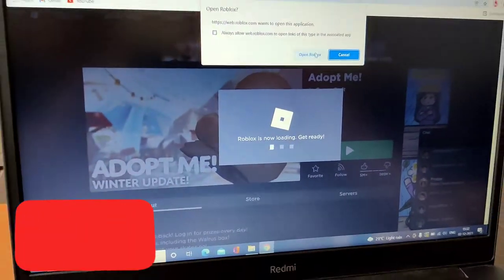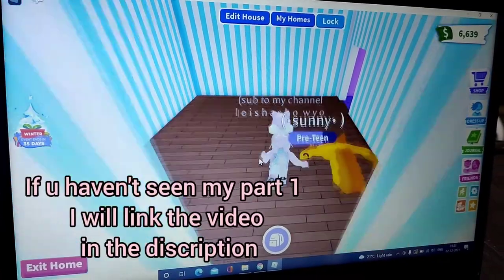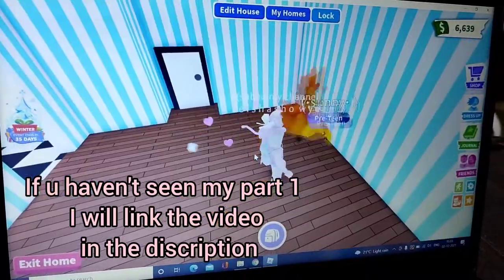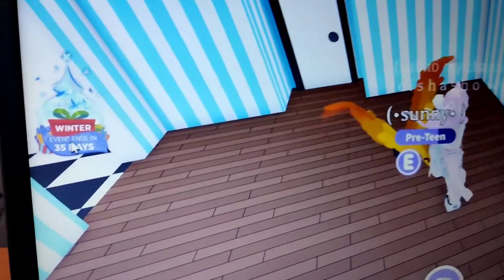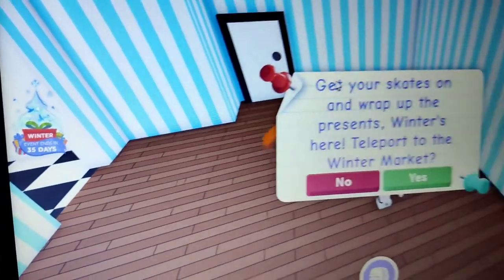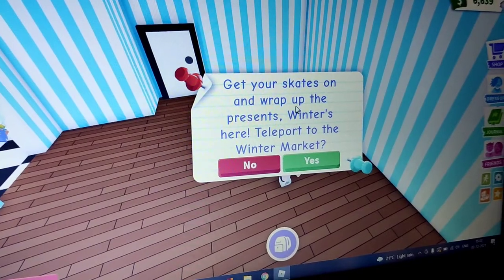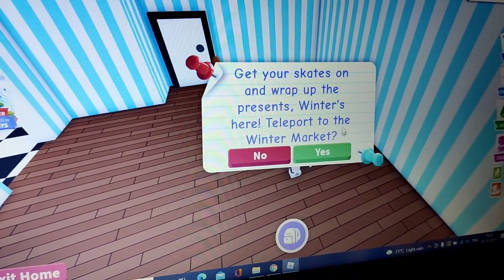Today I'm going to show you a lot about the new Adopt Me Winter Update. Let's go inside of Adopt Me. So here, as you can see, it says winter event ends in 35 days. When you click on it, it says get your skates on and wrap up the presents. Winter is here. Teleport to the winter market!